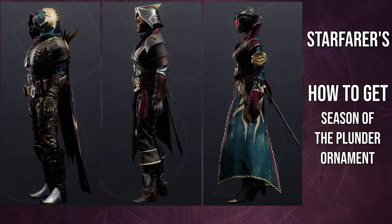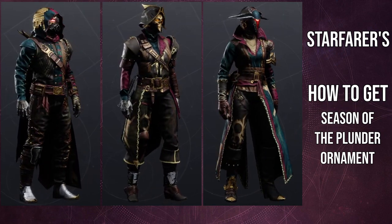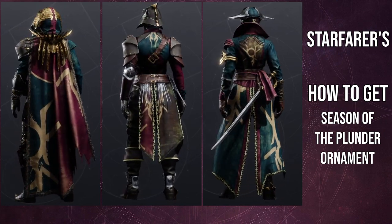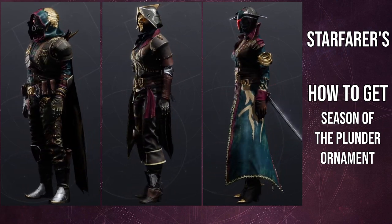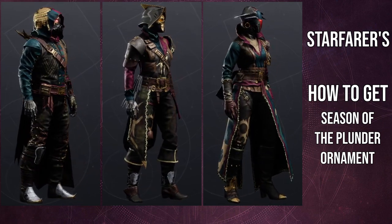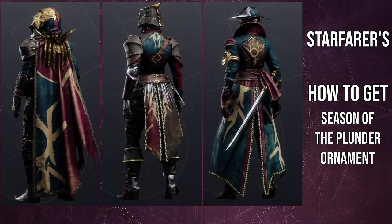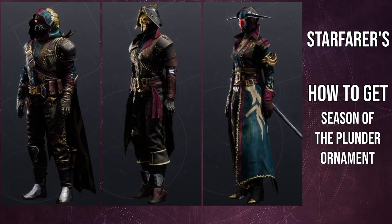Let me know what you guys think in the comments below. I really like these sets. I think the titan is the weakest overall, but they do have the best class item by far — it's not even close. I think the warlock has the best pieces overall, and the hunter has the best boots — I think those boots are just amazing. Let me know your thoughts. Are you guys going to be rocking this? We're going to be looking at how it shaders in a bit, but I just want to know what you think about the base armor set.